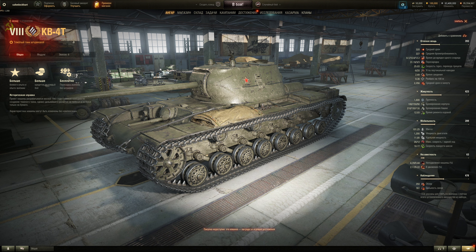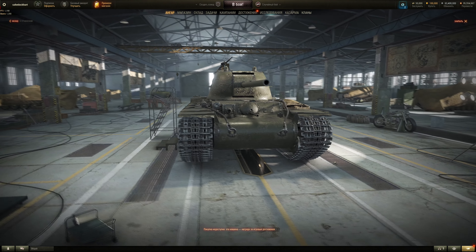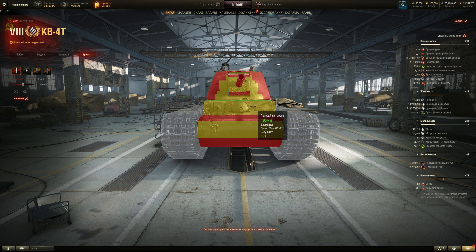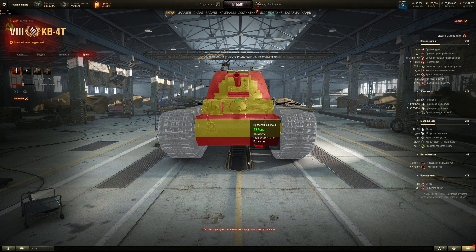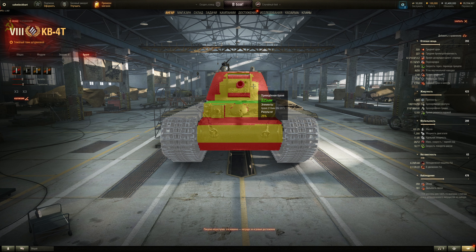Let's take a look at the armor — should be pretty close to the Russian server version. Frontal hull armor is 180, slightly sloped to about 200. 180 for the middle parts. Don't shoot the lower plate — it's rounded. Don't shoot the actual upper plate either — it's also sloped. Turret front is 210, and 230 for the mantlet. Gold shell or high penetration shells will go through the cheeks or the mantlet — it's like a KV-3, practically a large KV turret on a tier 8.